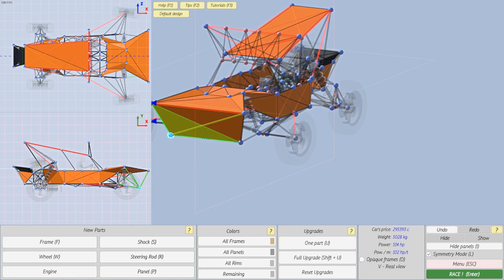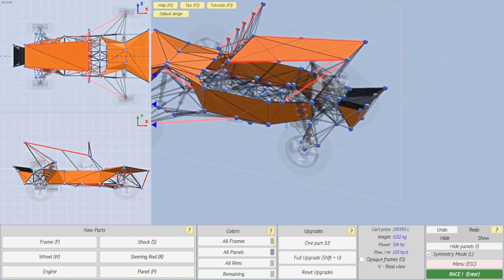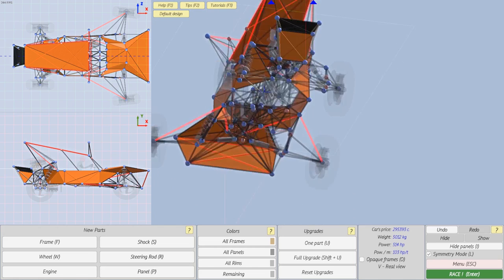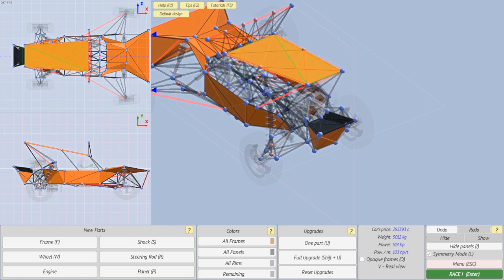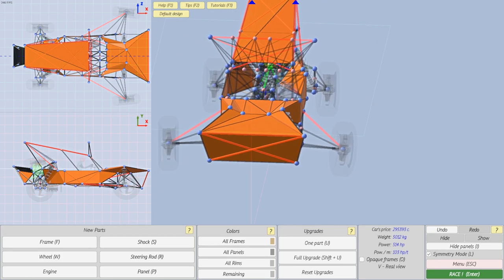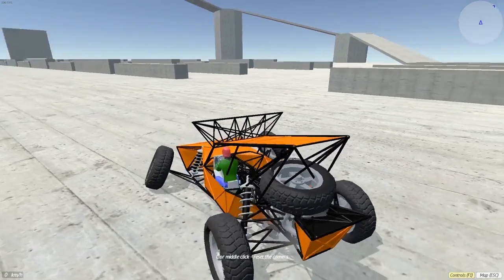We'll stretch this front end out so now we have a really goofy-looking car. But we can test this car and see if it actually still functions, which I'm really doubting. Let's go into a map — if it doesn't function I'm going to reset and show you guys how this works with a normal car. This game also has soft body physics like BeamNG, so you can take your cars out and wrap them around a tree. Let's go ahead and go into the map.